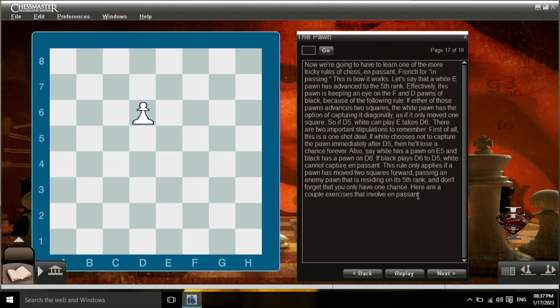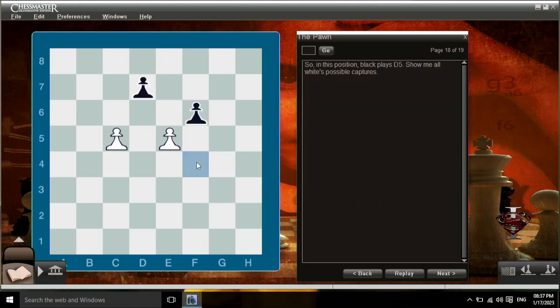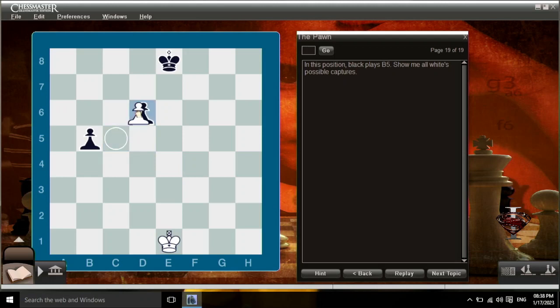Here are a couple exercises that involve en passant. In this position, black plays d5 — show me all white's possible captures. Good job, but there's more. Pawns capture diagonally, whether it's en passant or a normal capture. In this position, black plays b5 — show me all white's possible captures. Good job. The only capture is c takes d6.